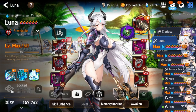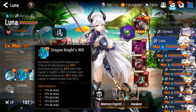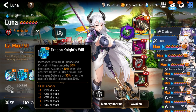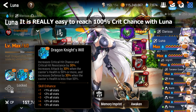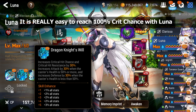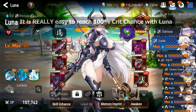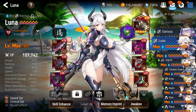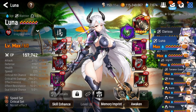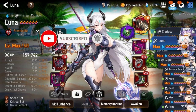Looking at her skills overall, she has all single target damage. The 30% crit chance from her S2 is huge — it's basically half a necklace since necklaces give 60% crit. It makes her much easier to build than before and is a very nice passive bonus, boosting both her tankiness and damage output through the attack bonus. Now let's go over two builds — one for PvE and one for PvP. I'll start with the PvE build since I have my Luna on a PvE build.